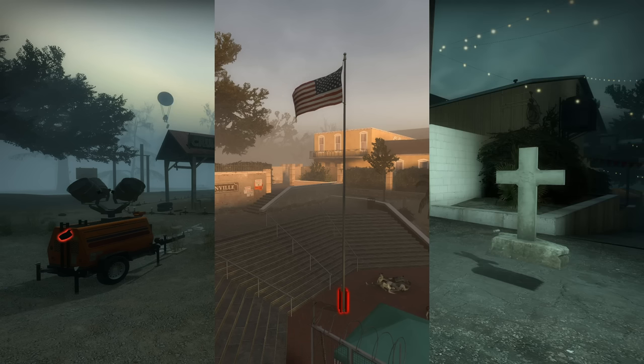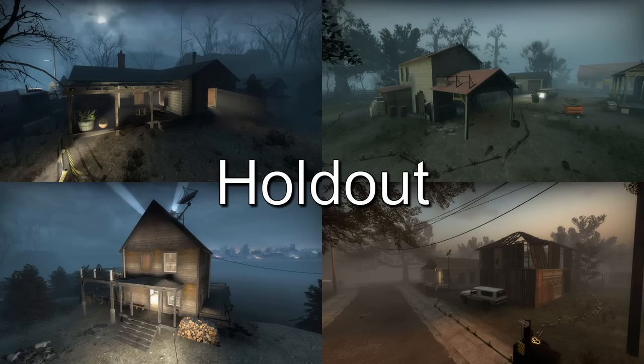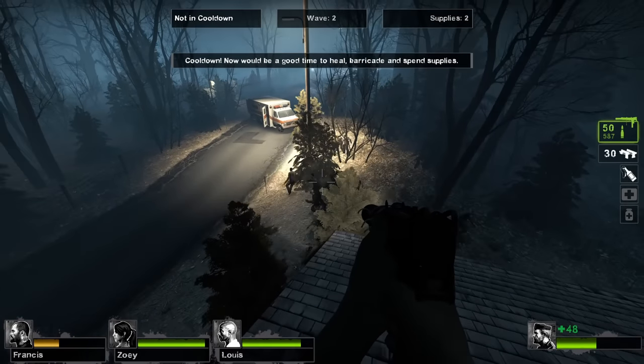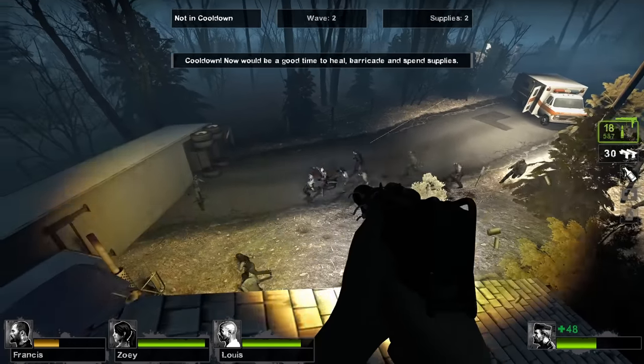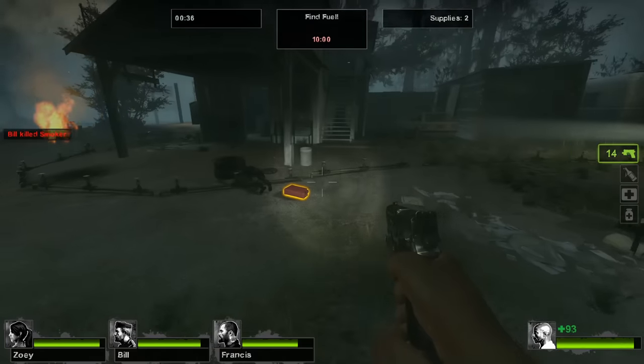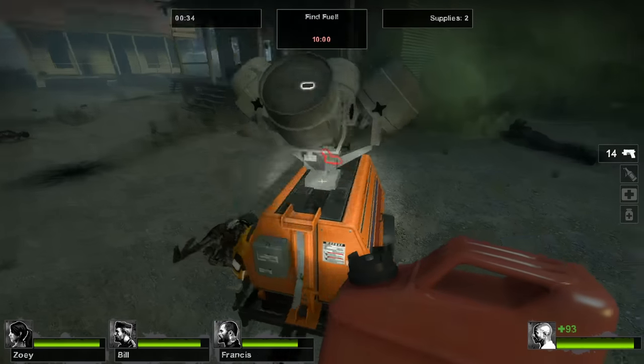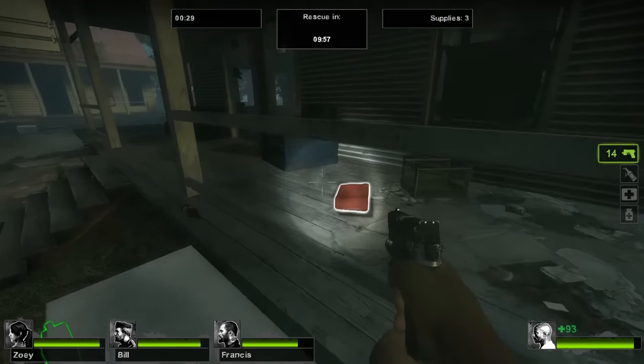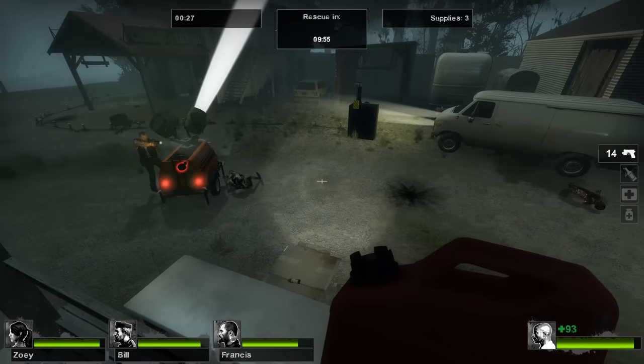Holdout, Dash, and Shoot Zones are 4-player mutations made by Valve to demonstrate the advanced mutation scripting tools released in February 2013. All of them feature the Left 4 Dead 1 cast of survivors. Holdout has 4 scenarios — 2 training and 2 challenge. In the training scenarios, survivors must survive through waves of infected until rescue arrives. In the challenge scenarios, survivors deposit gas into generators to keep spotlights lit, with a countdown timer that only ticks down while generators have fuel.